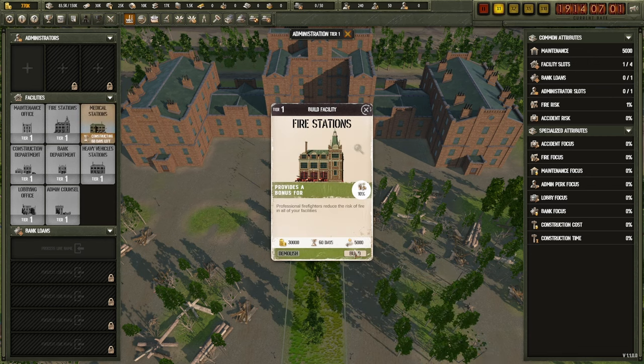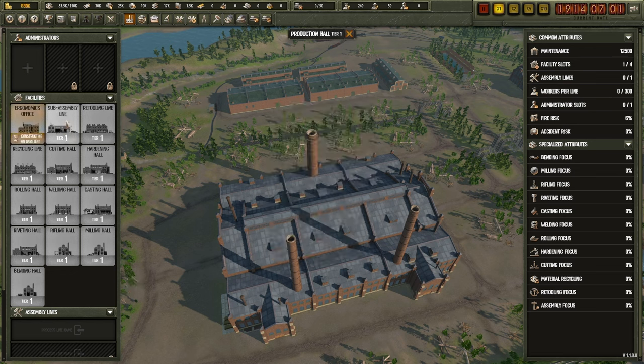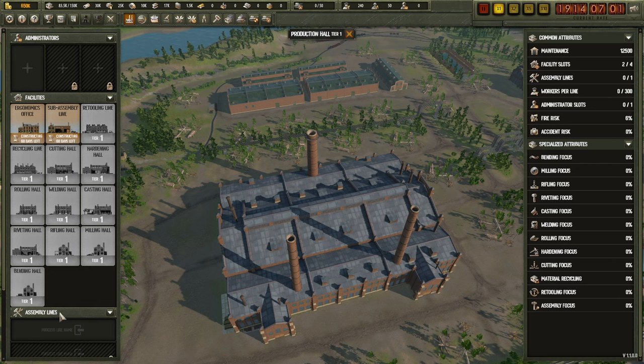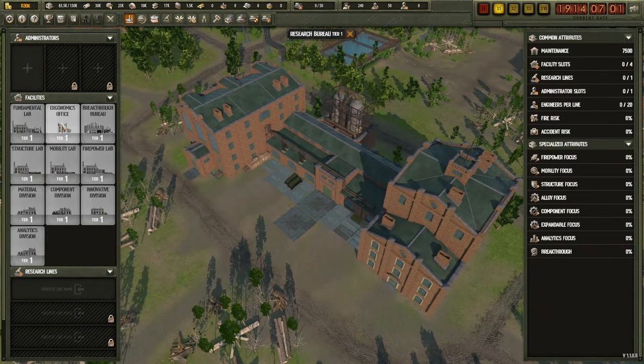We'll build a bunch of buildings we probably should build. We need some medical stations, fire stations - we know how debilitating fires can be in this game. A maintenance office would be a good idea too. Going to the production area, we'll want to hire more workers. One of my aims in this playthrough will be to see how high tier I can move these buildings onto - whether it's capped by time so we can't go above tier one until after World War One, or whether it's based on building prerequisites.